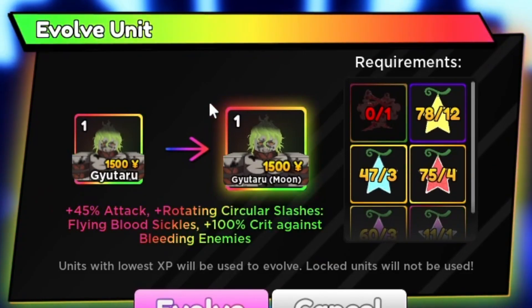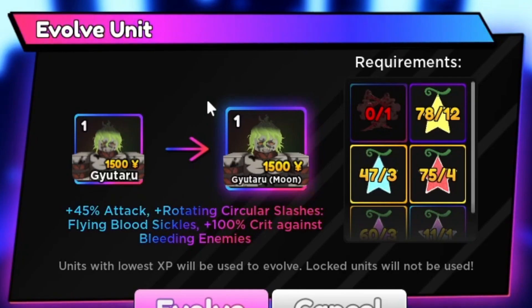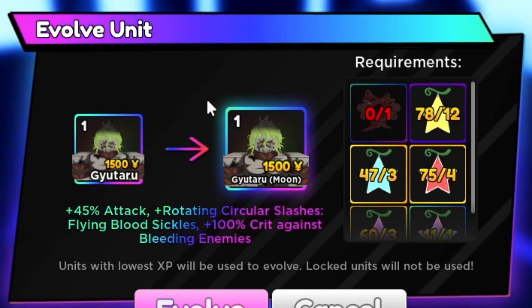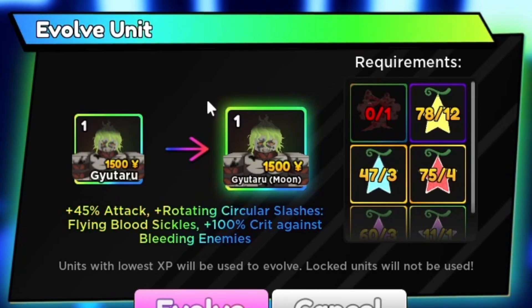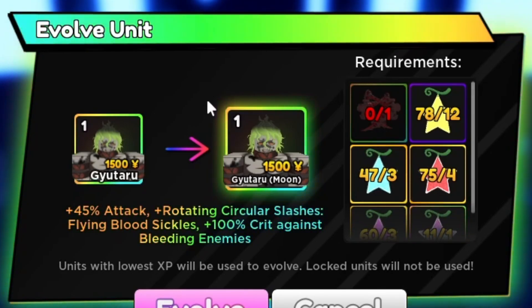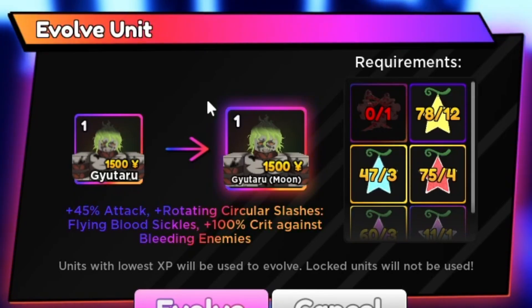So as you can see guys, his evolution gives plus 45 attack, and his skills are Rotating Circular Slashes, Flying Blood Sickles, and then 100% crit against bleeding enemies. What that means is: once he attacks a bleeding unit, it's going to be a critical hit — 101%, oh my god, for real!